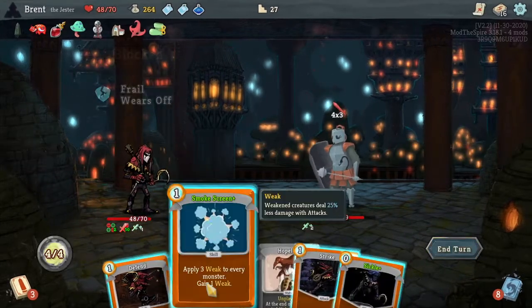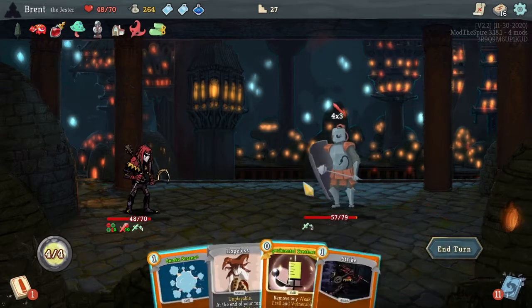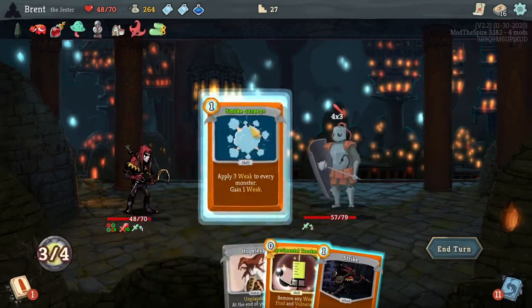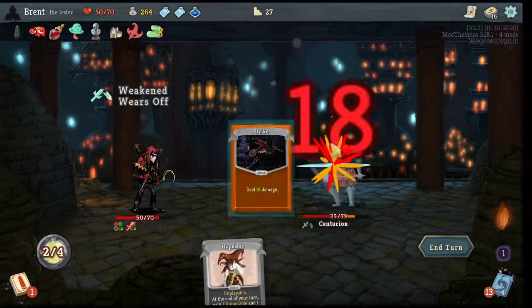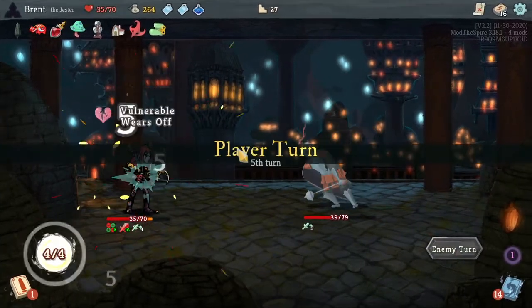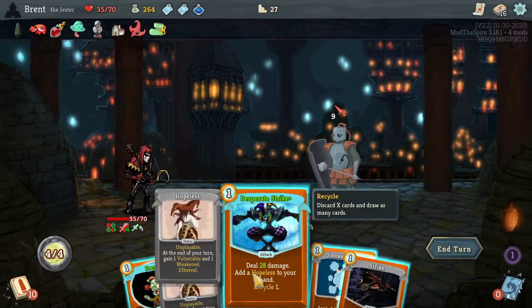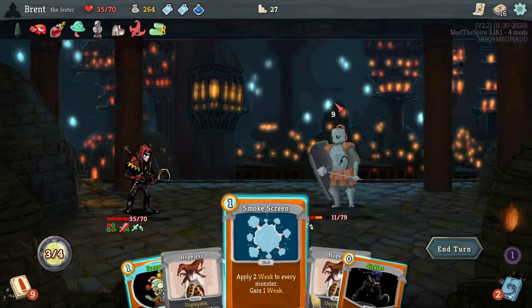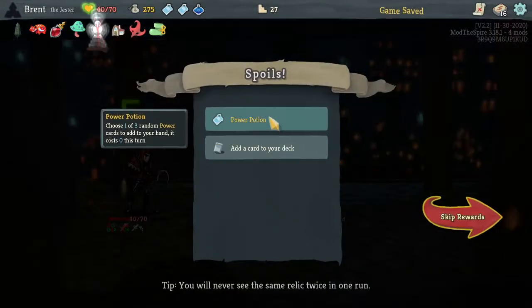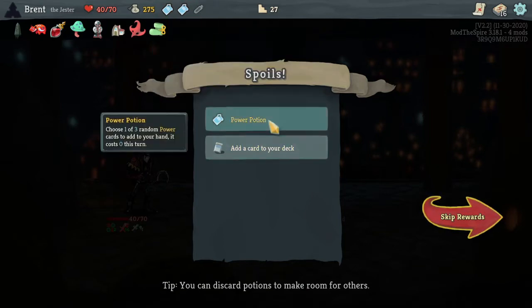If we just had something that attacks more than once — I'm trying to think of a specific card. Gained two health. Not going to be able to kill them, so we're going to take a bunch. It's not Cleave — it's Dagger Throw I'm thinking of. I think it is Dagger Throw. Sickle — dead. Get a little bit of gold, gained five HP. Another power potion, let's take it. I feel like powers are always pretty good.